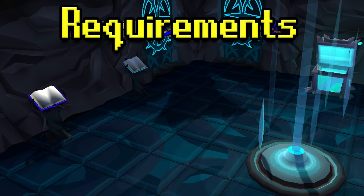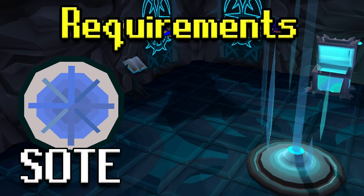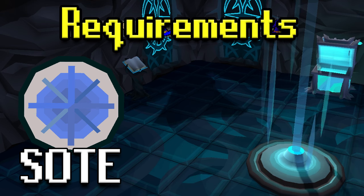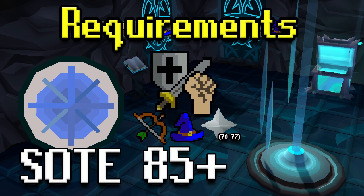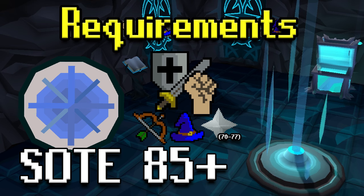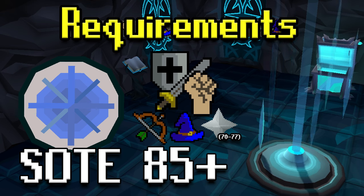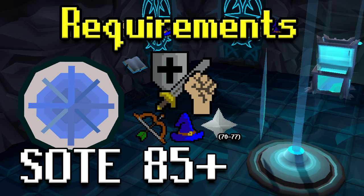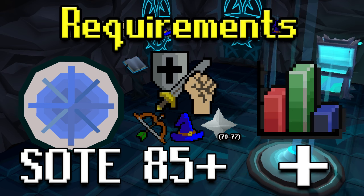Starting with the requirements for Corrupted Gauntlet and regular Gauntlet: you're going to need the Song of the Elves quest completed to even access this place. That's the only hard and fast requirement. Along with that, 85-plus in all combat stats would be ideal. In addition, 70 to 77 Prayer — and Augury and Rigour would be very helpful. You can come with lesser stats, however Gauntlet can be pretty difficult, so be careful. Having decent skilling stats is also helpful since you'll have to make your own gear, potions, and food inside.